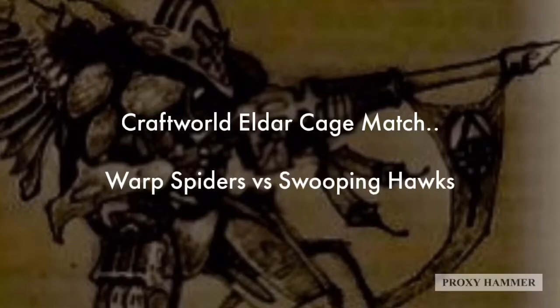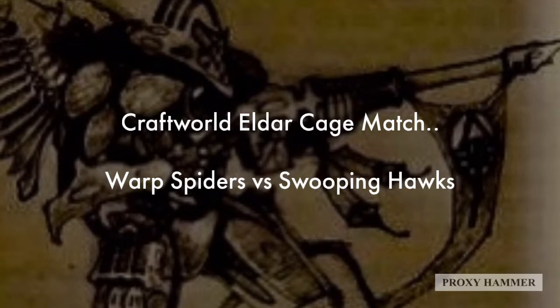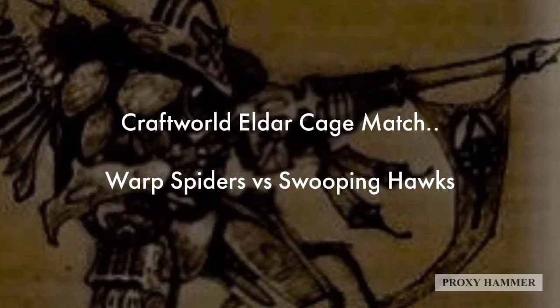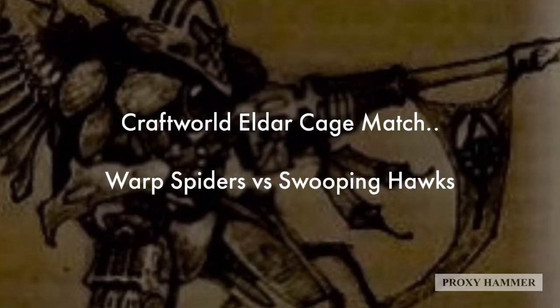Welcome back to Proximer everybody. Today we're going to be talking about a comparison between two fast attack slots in the Craftworld Eldar book: Warp Spiders and Swooping Hawks. These units are often competing for the same role and it can be difficult to decide which one you want in your list, because unless you're using an additional detachment, you're only going to have three fast attack slots.